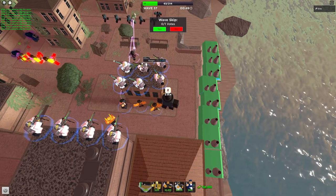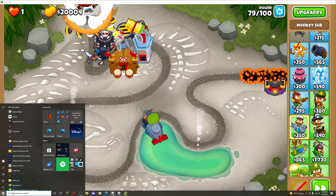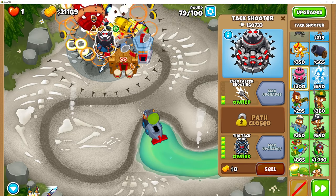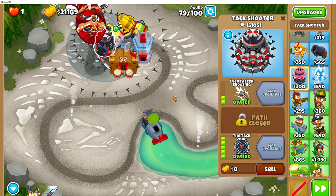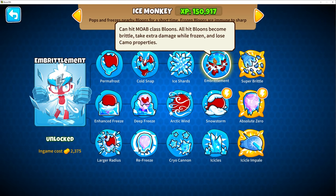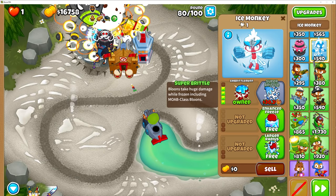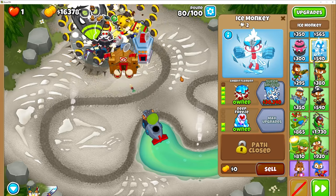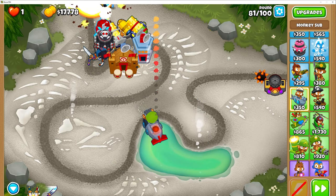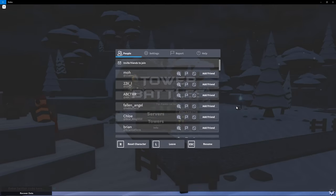Now we're just focusing on Bloons Tower Defense 6 and TDS. I'm going to alternate between the two. Probably going to move Tower Battles aside because I don't have to worry about it anymore. In Bloons, this Tac Shooter is an absolute beast. I'm thinking we get a Super Brittle because it just makes it do so much more damage — Super Brittle right here, probably a good plan. I'm going to get embrittlement and I believe enhanced threes is better because it'll increase the damage more often. Tower Battles: that's a triumph and I can leave the game now.